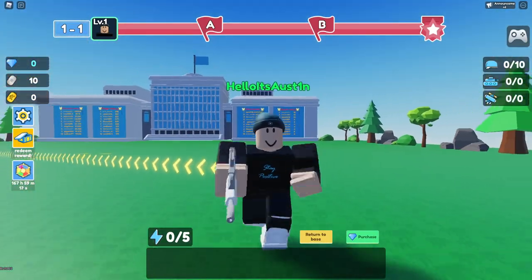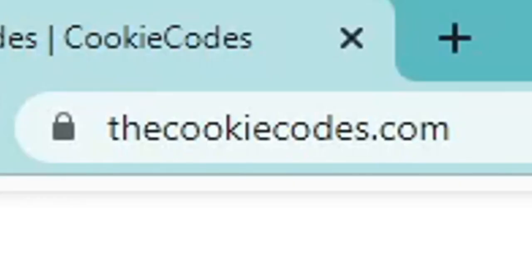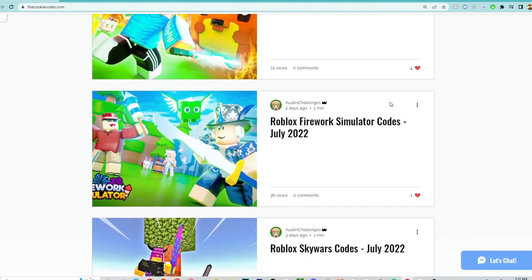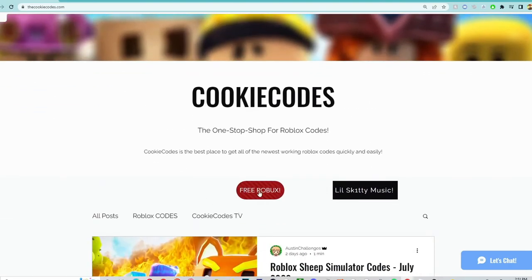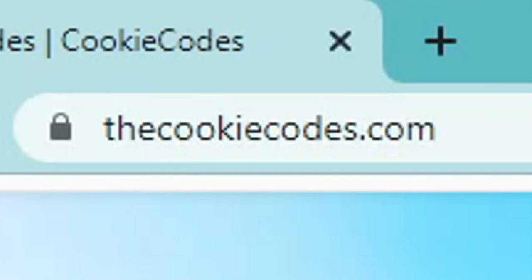Today I'm going to show you all the working codes on Commander Simulator. Before we get into it, check out my website, thecookiecodes.com. Look at the description box down below — this is a website where you guys get all the working Roblox codes for any Roblox game. Also, if you click free Roblox, you can enter our giveaway. Highly recommend going and checking it out right now at thecookiecodes.com.